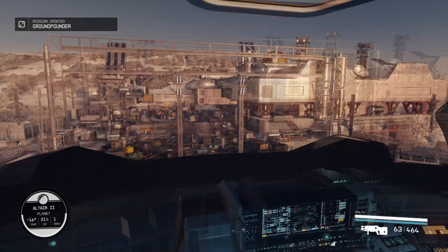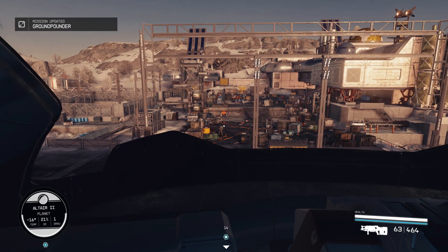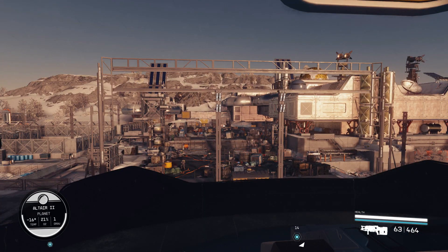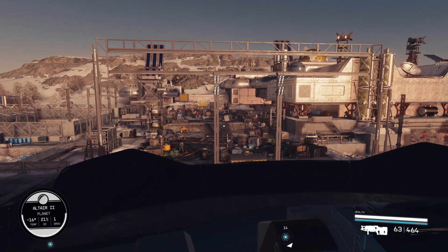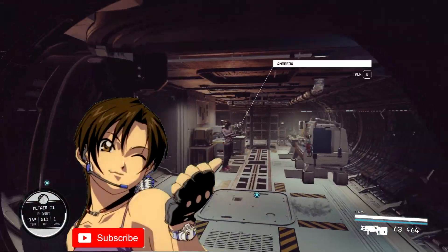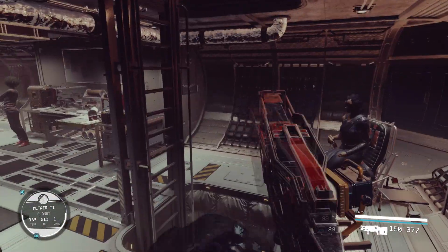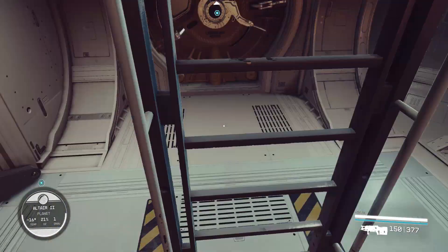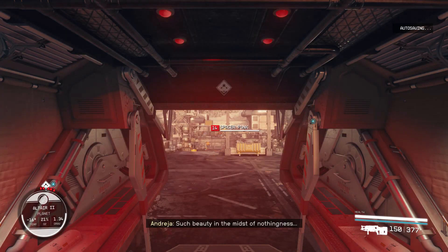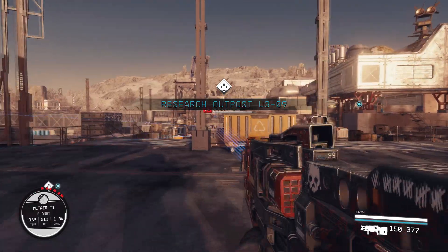All right everyone, welcome back to the Lodestar 2. As you can see there are some hostiles out there. We are on Altair 2, responding to a hail from Private Mahoney who needed our help. We're essentially passing time until Barrett's service, and just going to collect some artifacts. I get to Altair and all of a sudden our presence is required. So Andresa and I are gonna pay these boys a visit, and spacers decide they want to get up on us.